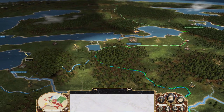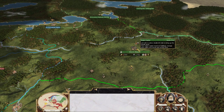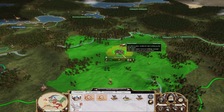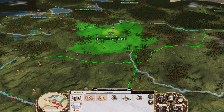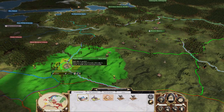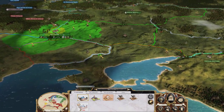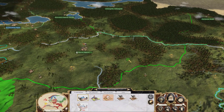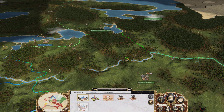Sweden has recruiting spots in Ingria, Estonia, and Finland — three capitals that can produce troops, and although only two at a time, they can build up forces rapidly. Meanwhile you're stuck being pretty poor, only able to recruit two in Russia and one each in your northern regions. They're spread out so it'll take a lot of time to consolidate your forces. You do have a nice recruiting spot in Ukraine, but you'll need that for your southern crisis.